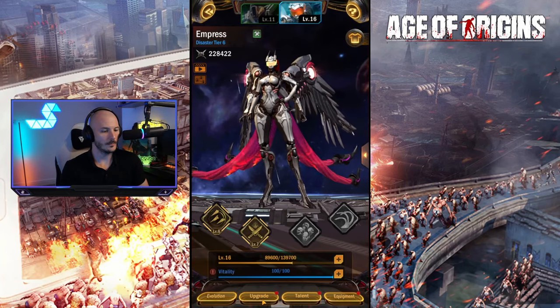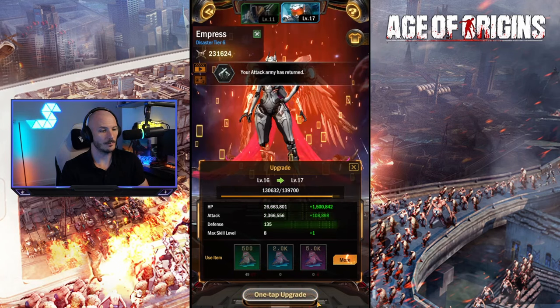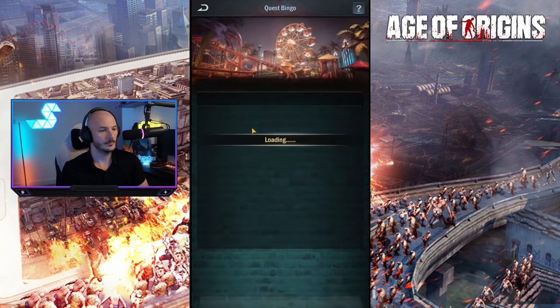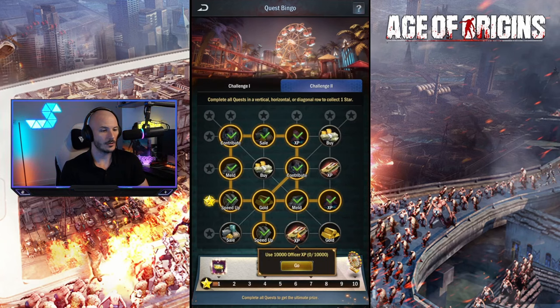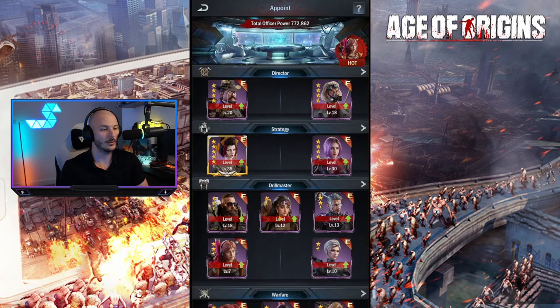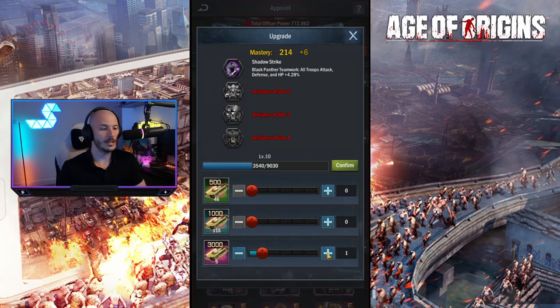Then we just want to swap back to Saki. 25,000 mutant meat is next. We've easily got 25,000 there. Let's go ahead and just level her up an entire level. That sorted that out. And 5,000 officer XP, 10,000 officer XP - it's getting a little bit pricey now on the old officer XP. So that's 10,000 over there.